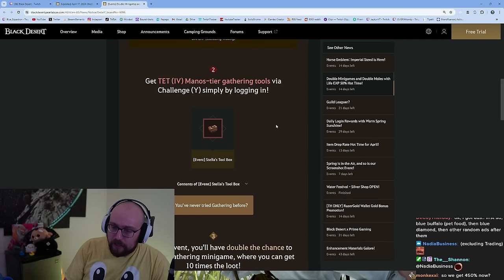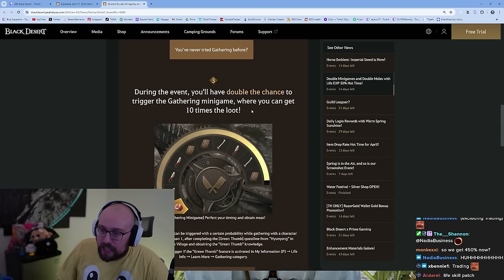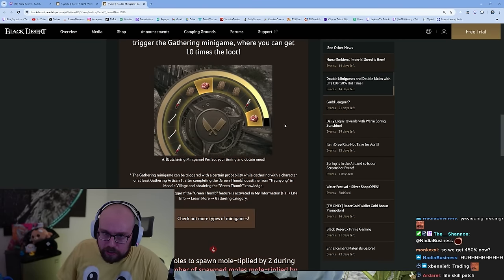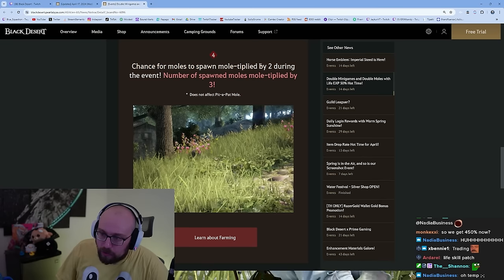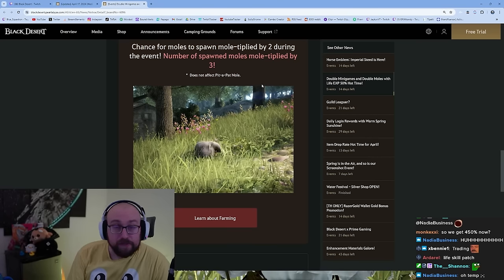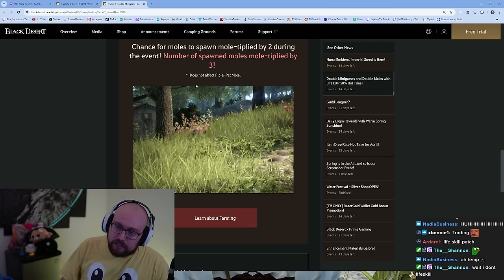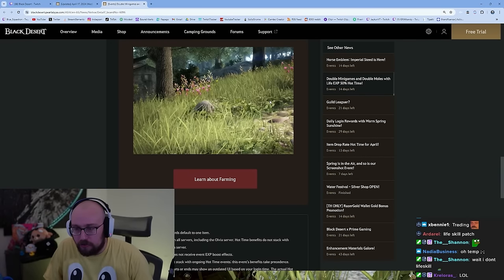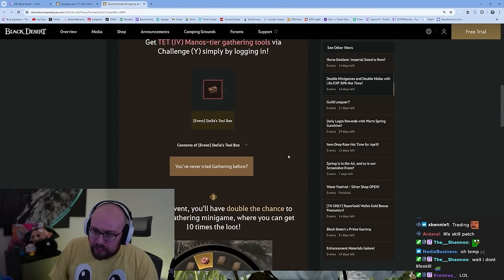You're going to get three Tet Manos Gathering Tools — I think they're probably temporary. You get a double chance at the gathering minigame. Just make sure that Green Thumb quest line in your suggested tab is done — that's a huge W. You also get a chance for moles to spawn times two during the event while you're doing farming. If you get 10 pit-a-pat moles, you actually get an exclusive pet, which is really cool.